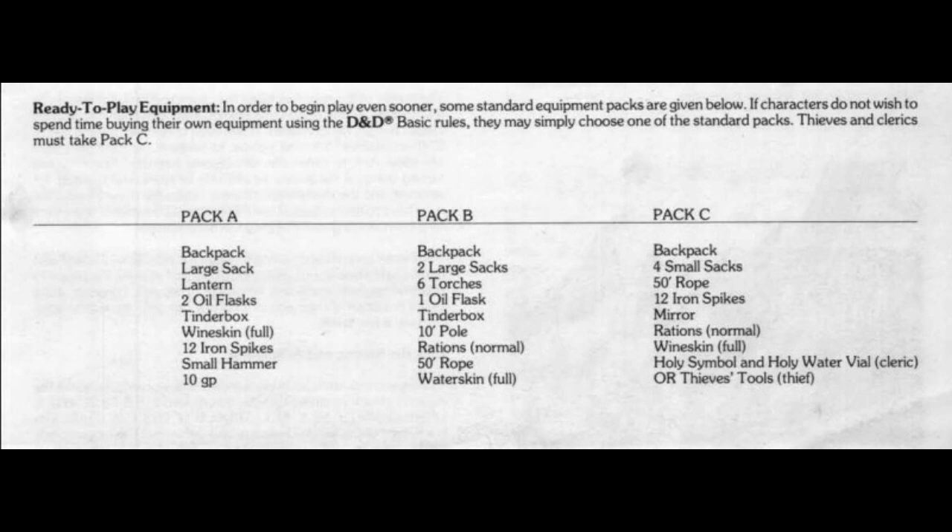When you make a character for the Loft Project — the Largest Online Fantasy Tabletop Experience Ever — you could roll starting gold and go shopping if you want that experience. Or you could simply take a melee weapon appropriate to your character, a ranged weapon, armor, a shield if appropriate, and one of these packs — A, B, or C — and you're done. Quick and easy, your character is ready for your first session equipment-wise.